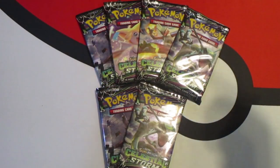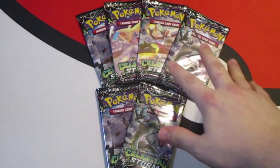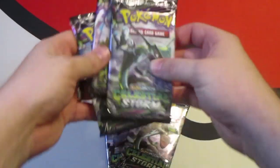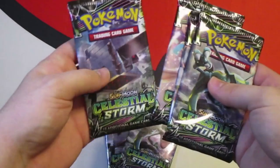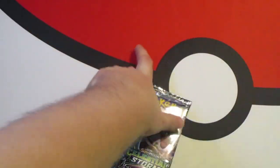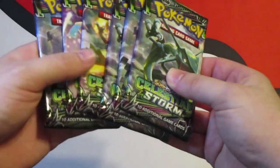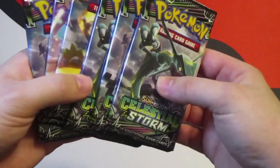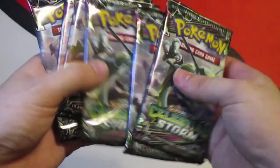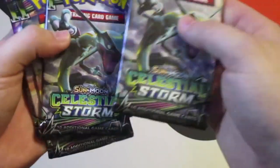Welcome back to Neighbor Games, I'm your host Neighbor, and today we're opening some Pokémon cards. We're going to be opening up Celestial Storm, the new set from Pokémon Sun and Moon. I'm really stoked to do this — not opened any packs yet. We've got six packs, and after those we'll open six more online on the TCGO.